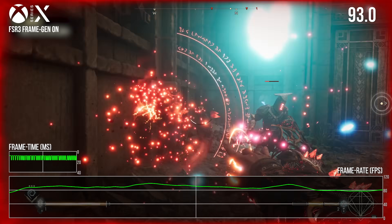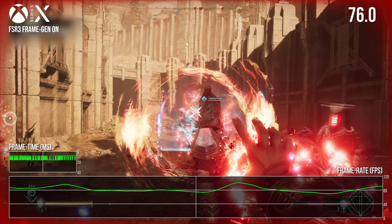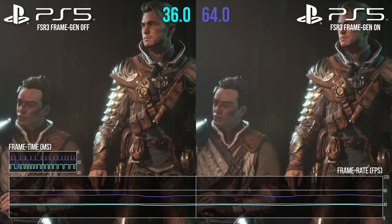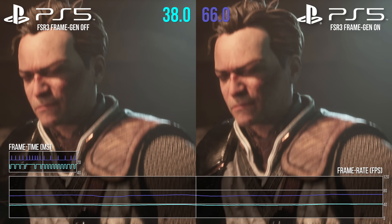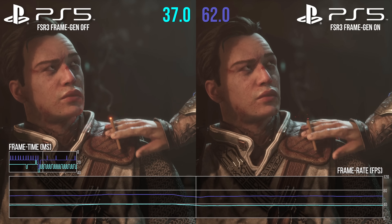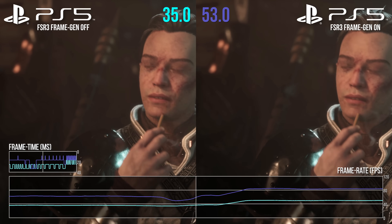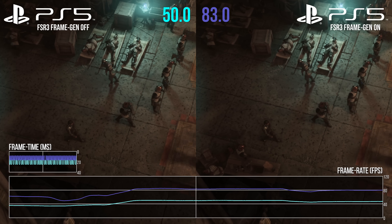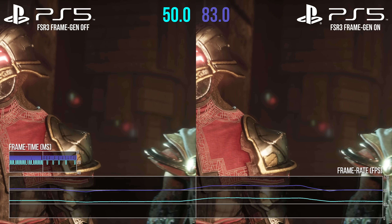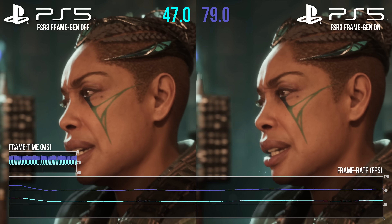Let's move on to PlayStation 5, which, par for the course these days, is much the same as Xbox Series X with some curious variations. Base framerate on PS5 is very slightly higher than Xbox, but only by about 1% — literally margin of error stuff. However, frame gen uplift is slightly lower than Xbox: 67% on PS5 versus 72% on Xbox. PlayStation does have an advantage I'll talk about shortly, but the majority of gameplay is much like Xbox.